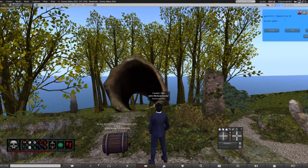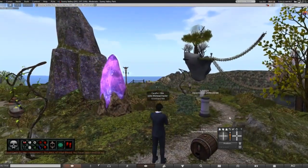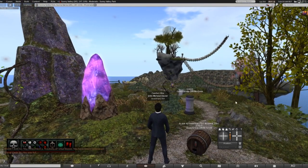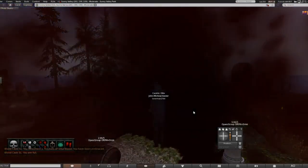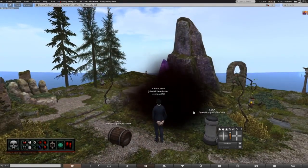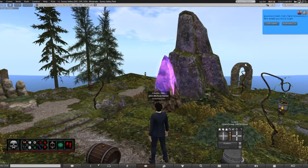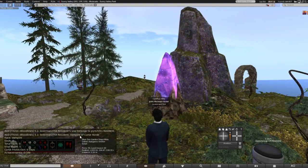We're going to go ahead and drink from this first — we're going to take the max. It says I am full. You will levitate for a second, and now you are officially a vampire. It's pretty much the same exact thing for the werewolf and all of that. As you can see: vital blood 5, total souls 0, my soul belongs to Pyro Resident.